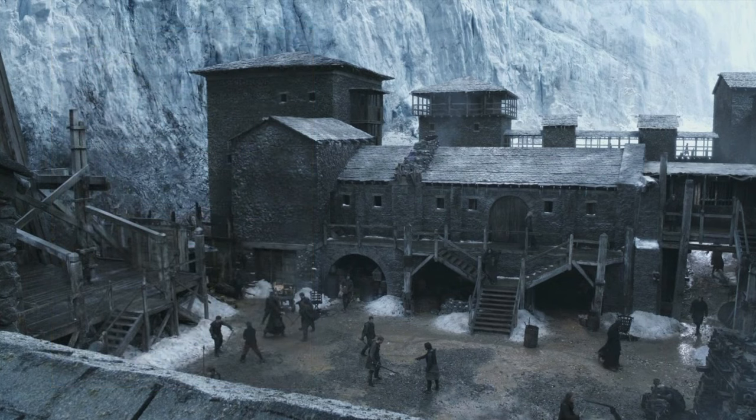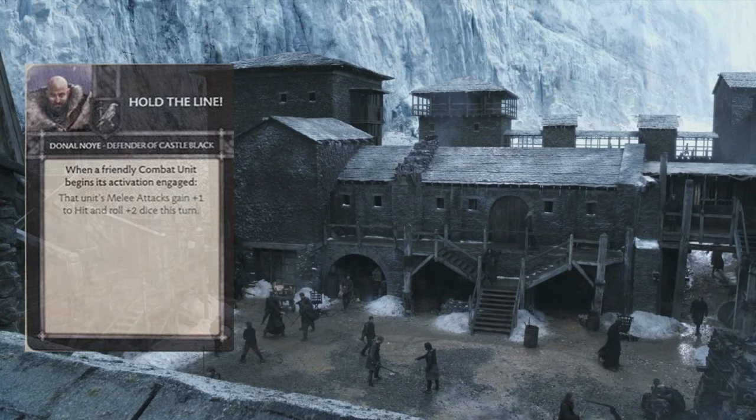The first card I want to look at for his commander version is Hold the Line — and ironically that's what he wants to do. It triggers when a friendly combat unit begins its activation engaged. The unit's melee attacks gain plus 1 to hit and they roll plus 2 dice this turn. Again, we're getting this sense that Donnel Noye wants to get into combat and just stick in there and fight his way out of it.